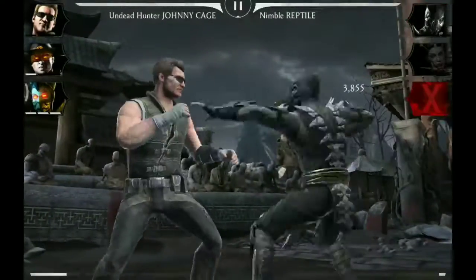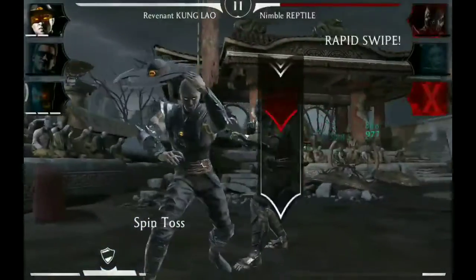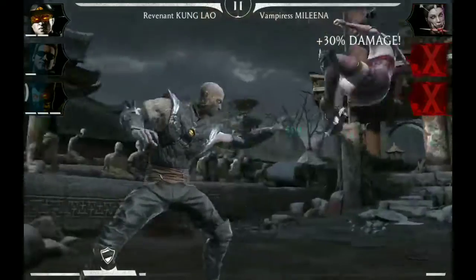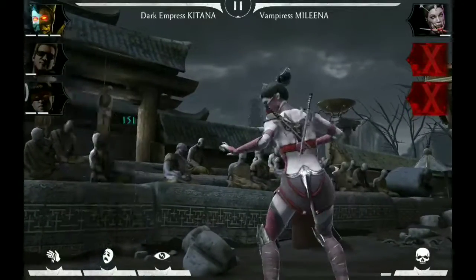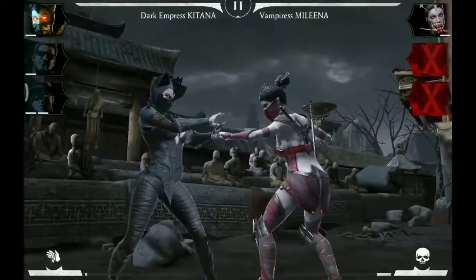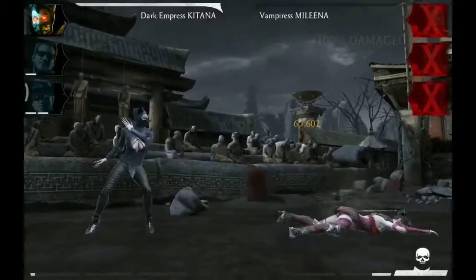Combo Ender against Goro and Goro is already out. Now we need to knock out Reptile with Kung Lao, which we just did. And now we knock out Melina with Kitana. She is immune to special tools, but this way we could work them off or feed some strength. And that's a victory.